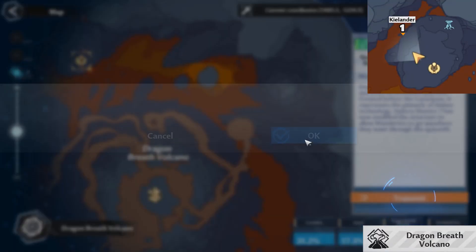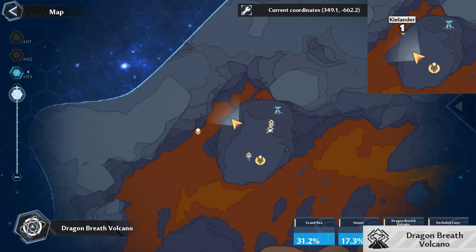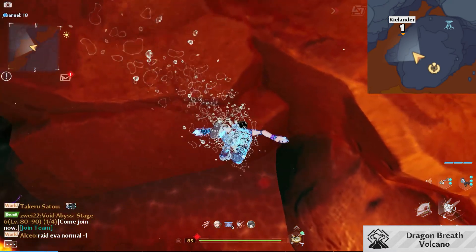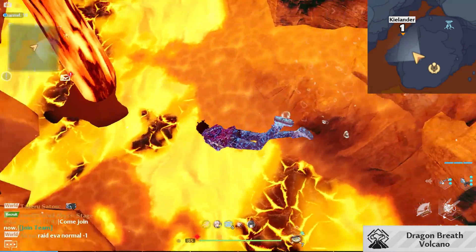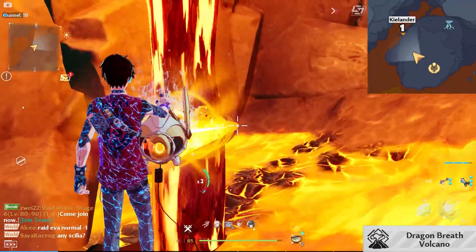For the last region, just teleport to the space rift there — there's only one space rift. From the space rift, just swim north, then swim down and you will find some catfish.